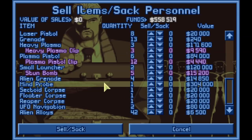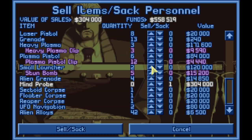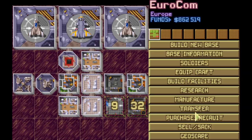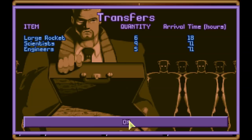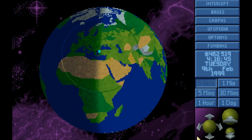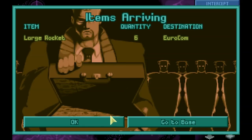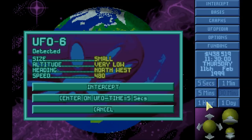We've already sold off most things, but we've got a Mind Probe we can sell. Everything else we're keeping, especially the Heavy Plasmas — we're definitely keeping those. But let's sell the Mind Probe. What transfers do we have coming in? It's been a couple days since I played, so I've forgotten. Scientists, engineers, and large rockets. I'm going to build another Living Quarters. Let's see what the month of February has in store for XCOM. It's got some large rockets — I love large rockets, they're my favorite.